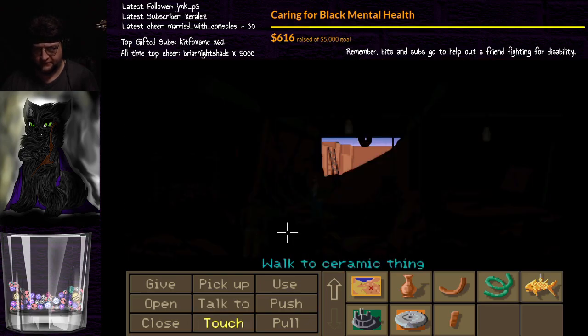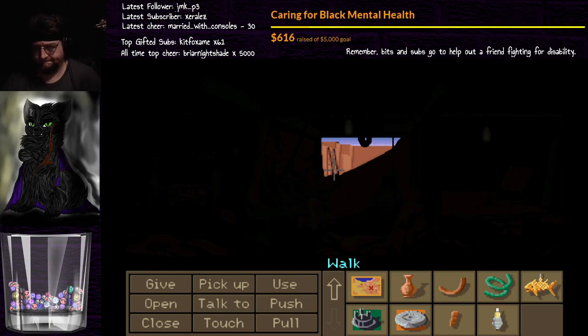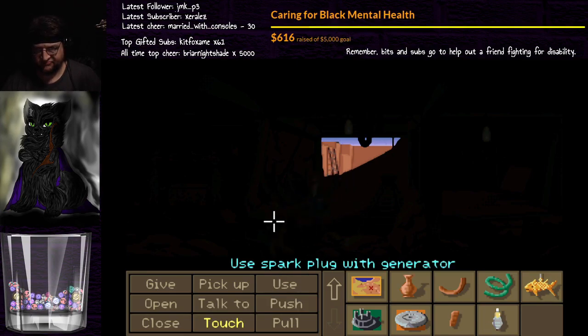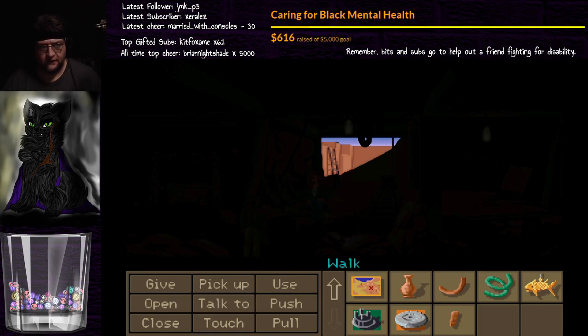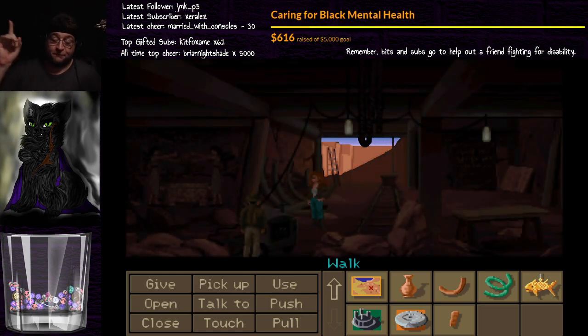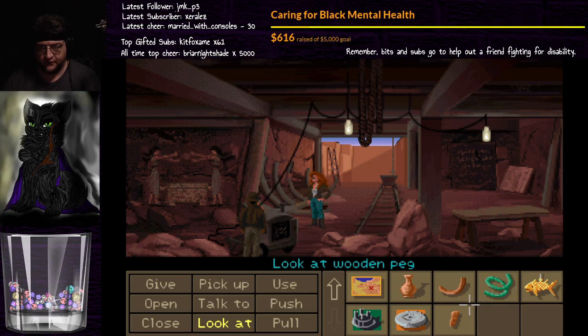Push. Use button — there we go. Pick up ceramic thing. Now we can get the hell out of here. Wait — I may have just screwed this up. I want to check something first. Use button either way is fine. We'll turn the generator back on. I do need the spark plug for the car so we can drive out of here. We do know to go to Crete, but I want to do this first.